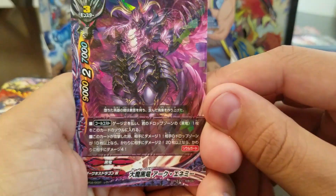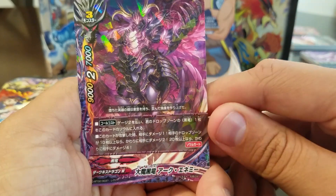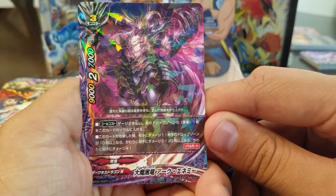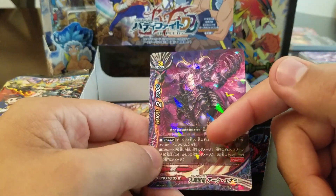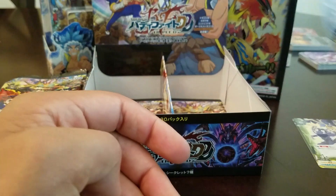What is this godly thing? Pay two gauge and from your drop zone, get a Black Dragon into his soul. When this card attacks, deal one damage. If your opponent has ten or more, deal two damage. If it has twenty or more, deal four damage. So if your opponent has twenty or more cards in their drop zone, every time this card attacks, you deal an extra four damage. It's a nine, two, seven.